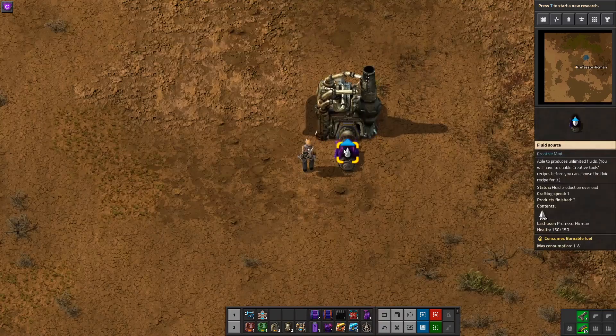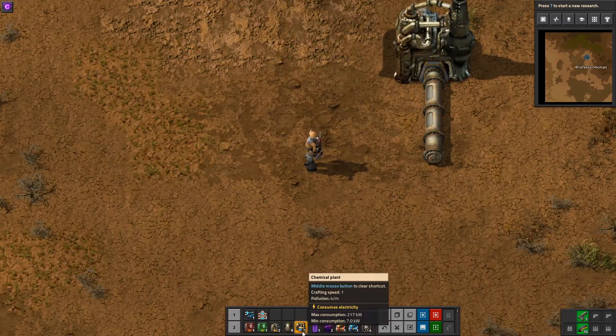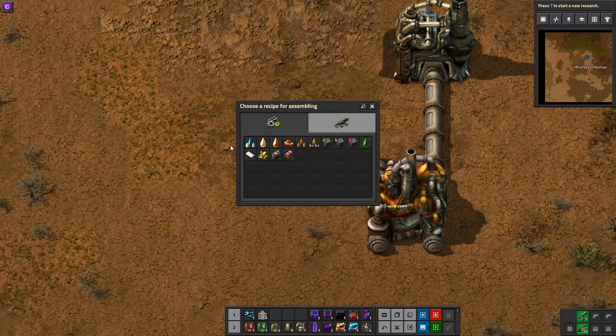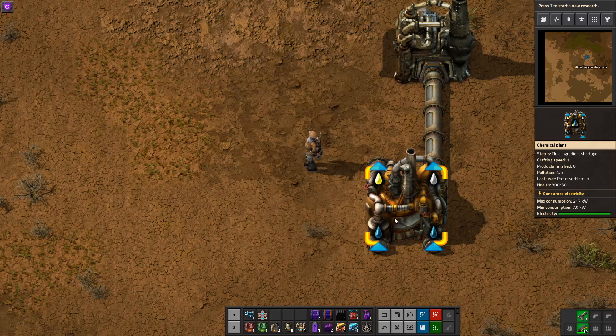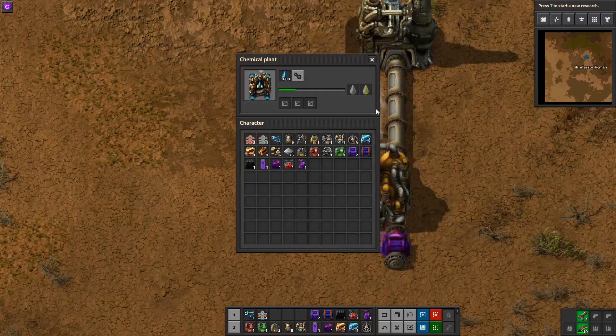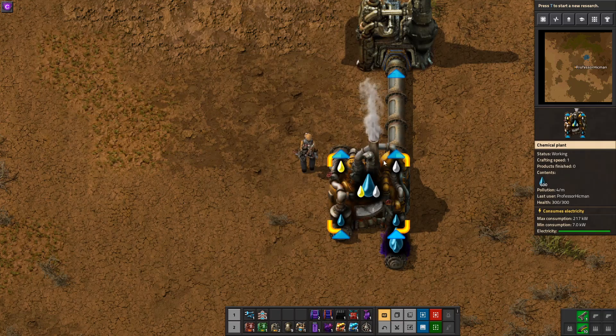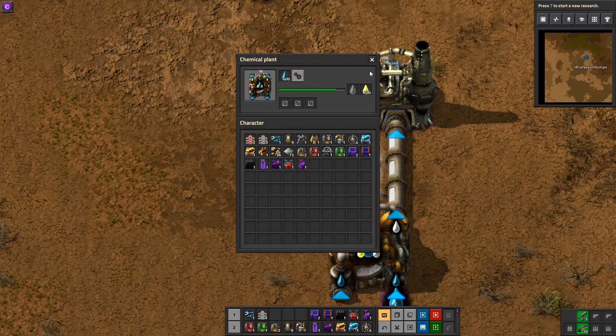But how do we get the oxygen for this? You need to get a chemical plant, and with the advanced oil processing research, you get the recipe for electrolytic separation, which takes 300 water and gives you 100 oxygen and 200 hydrogen every three seconds. If you supply this with water, it will start crafting. We've got the oxygen on the right and hydrogen on the left.